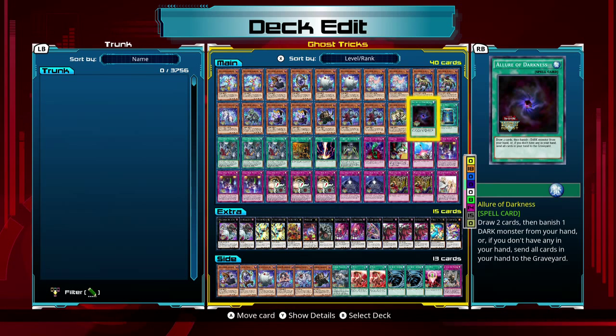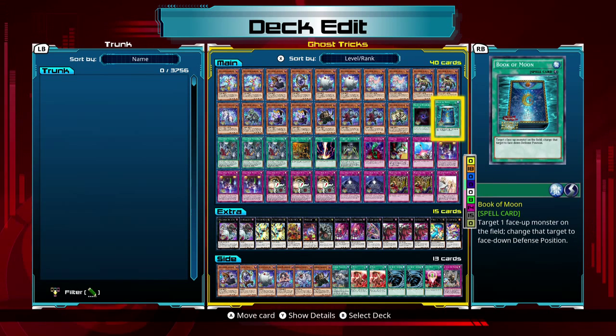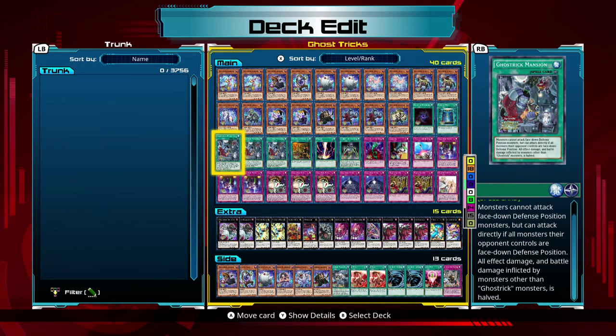For spells, I don't have a lot in here. The main cards I have are Allure of Darkness — this allows you to draw two cards if you banish a Dark monster. All these monsters are Dark so it's always usable. Book of Moon revolves around setting monsters so it's a staple here. Ghost Trick Mansion is one of the most used cards — monsters cannot attack face-down monsters except directly if all monsters are face-down, and all damage and effect damage taken by monsters other than Ghost Tricks is halved.